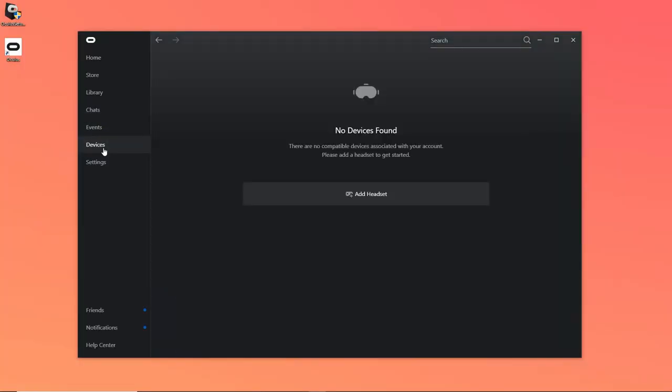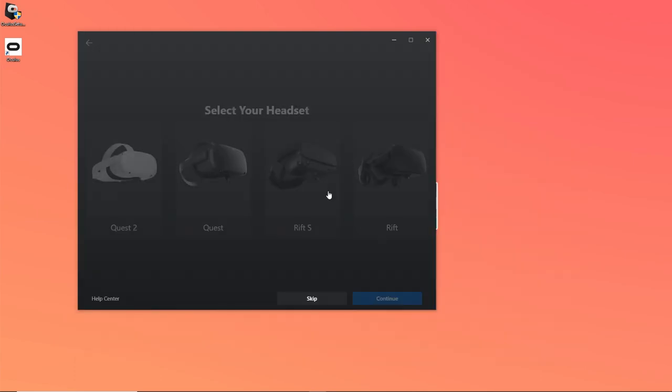At this point we have installed all the software we need, but we still need to connect the Oculus with the computer. On the Oculus app, press Devices, Add Headset, and choose your headset — in my case, Quest 2. Now we have two alternatives: connect it via cable or using Wi-Fi. The cable you need is the Quest Link cable. You can buy it on the official Oculus website, or get a cheaper one from another seller. I got a cheaper one and honestly I think it's just the same. In most scenarios, cable is the best option because the latency is much lower compared to Wi-Fi.